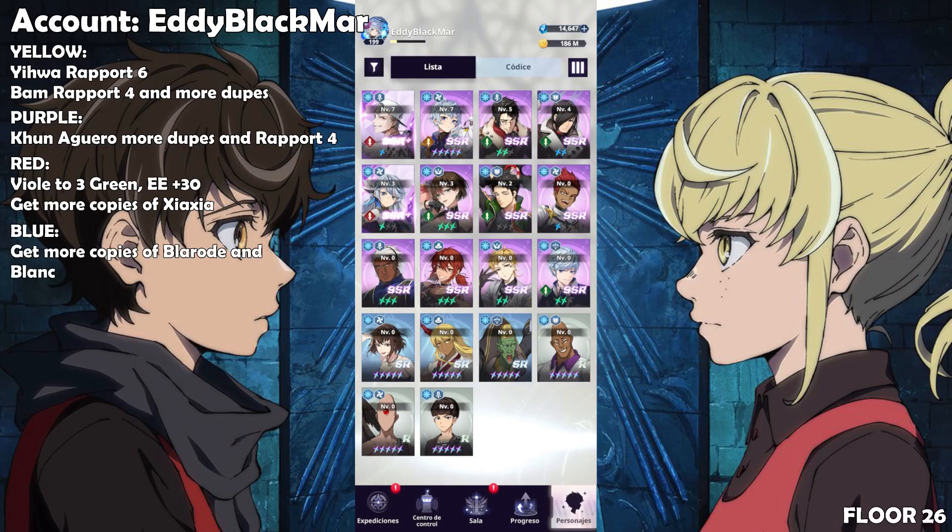Then for blue: you already have a lot of copies of Koran, he's already maxed — really good job. I don't know why you maxed the report of all other units but not Hiwa. Here I would say you need to get the report of Datamasheni and Blank to level 4. I wouldn't get any more copies of Urek — he has the same issue as Evankel, you really need him at least orange 4. For this element, just get more copies of Blarode and Blank and you're fine.